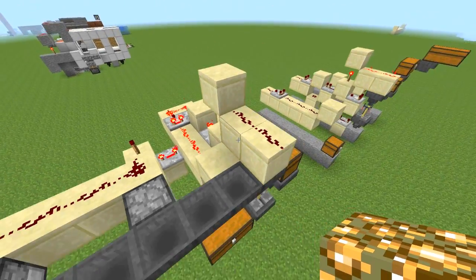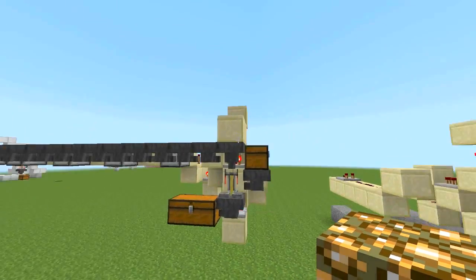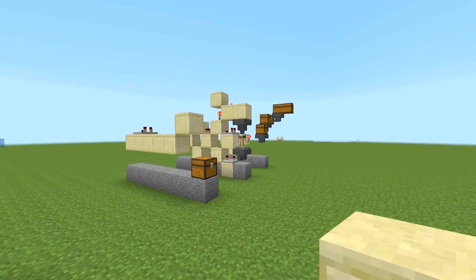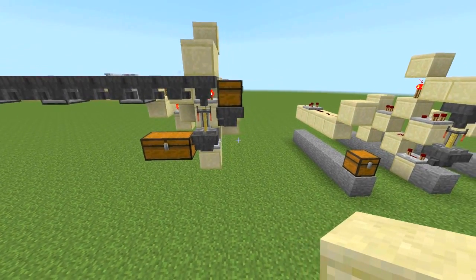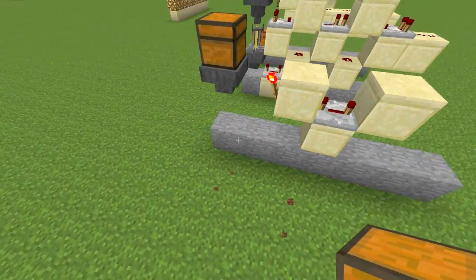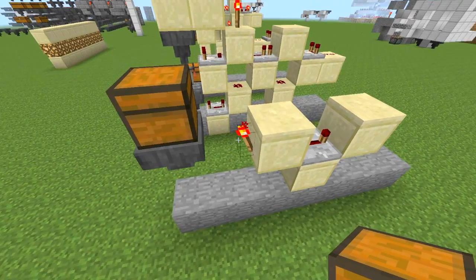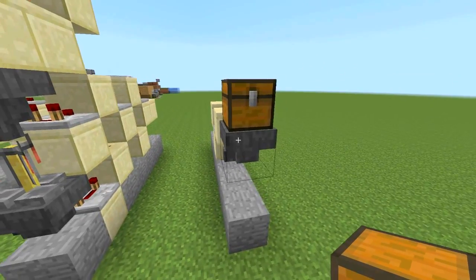Let's take a look at how it's built. I've divided these three lateral layers into three separated layers for ease of building, to make it easy for you to conceptualize how to build this. So first, we just have the ground, then there are three blocks in this configuration, a repeater set to four ticks, and a redstone torch that points to a hopper. The hopper has to be pointing into this brewing stand right here.